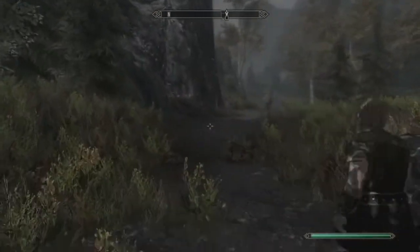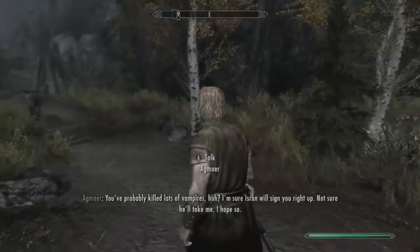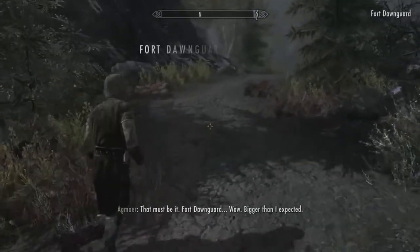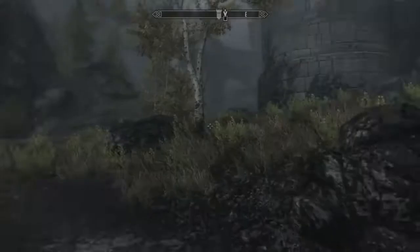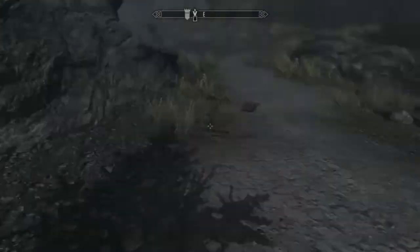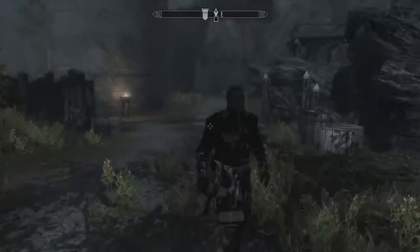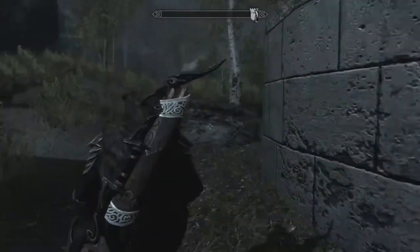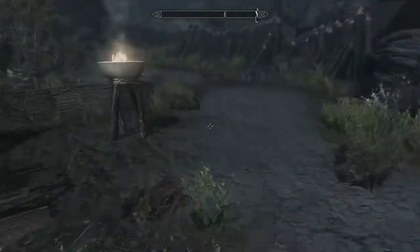I recently did the first mission for the Dawnguard DLC on my stream, so this is all familiar for me. It's a pretty big fort. I can kind of give a rundown on this character — we use the bound bow a lot because it combines our Conjuration and Archery. I'm going to use crossbows when we get the chance. I'll probably put on the Dawnguard heavy armor when I get a full set. Right now I'm using the Stormcloak armor — that's part of my Immersive Armors mod.